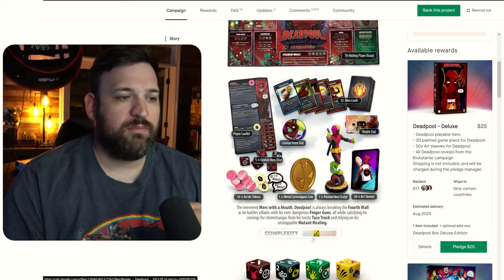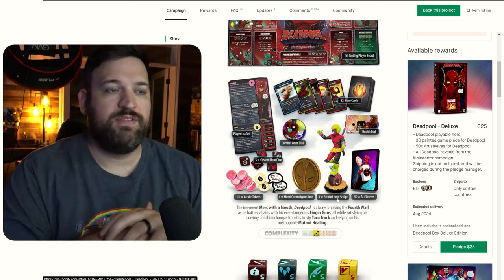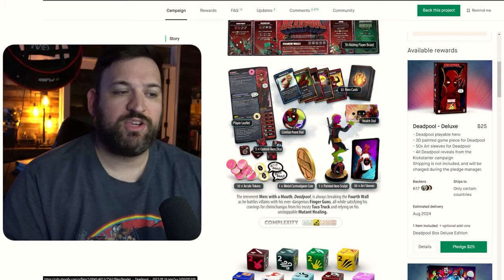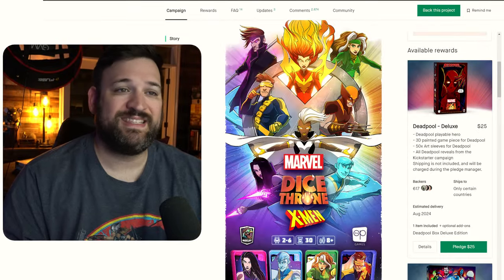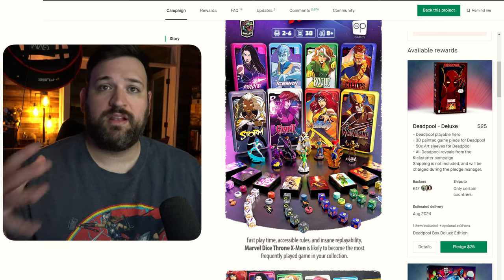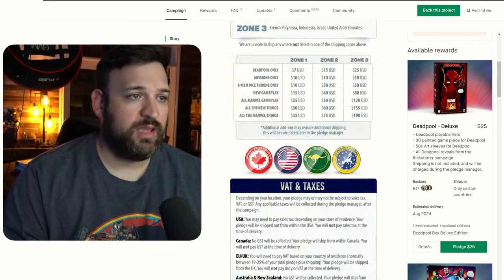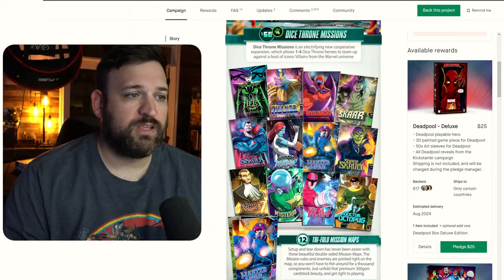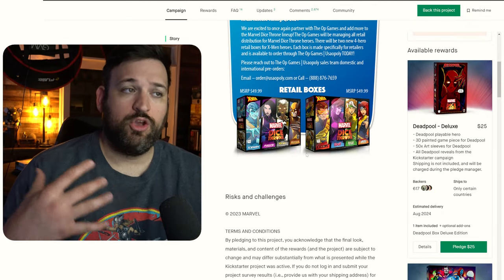Deadpool is breaking the fourth wall doing all the weird things Deadpool likes to do, coming in at three complexity. Deadpool is kind of a divergent point for this campaign. All of these characters are going to be included in a single limited edition box — minus Deadpool. Otherwise you're going to have to buy everything at retail, where they come in four-by-four sets. You can even pre-order them right now at $50 a piece.